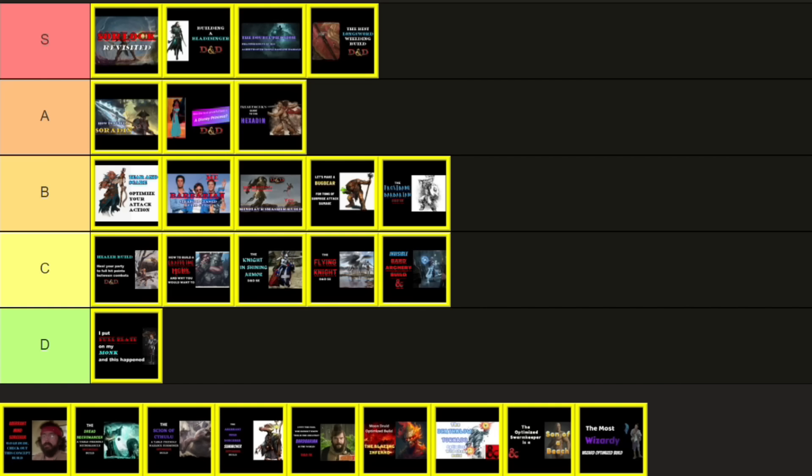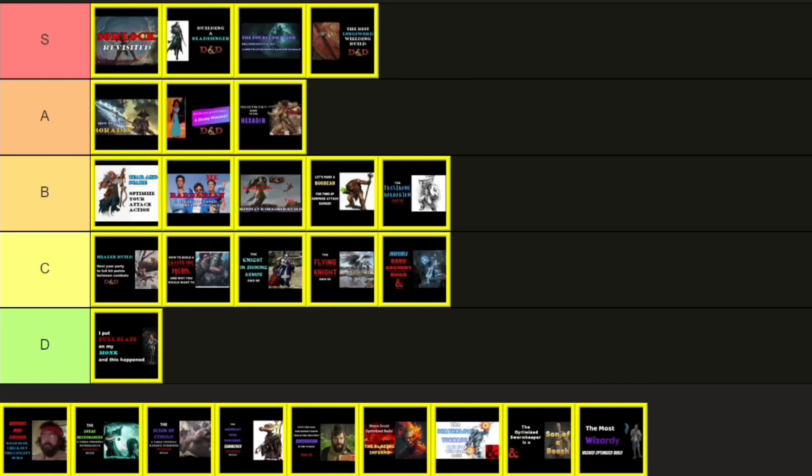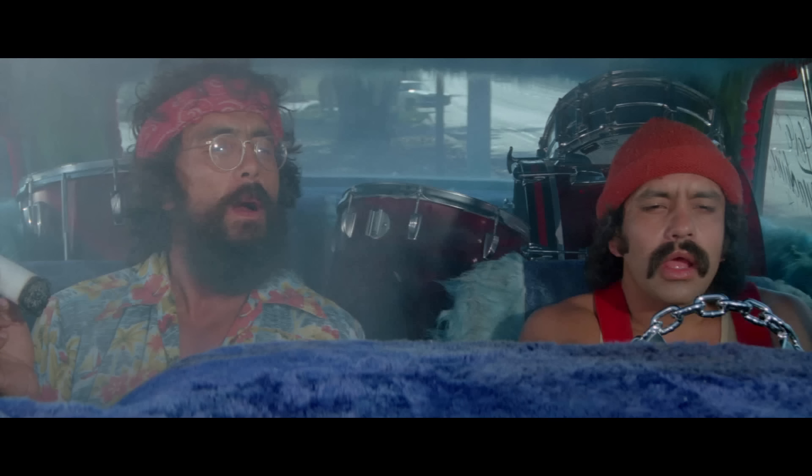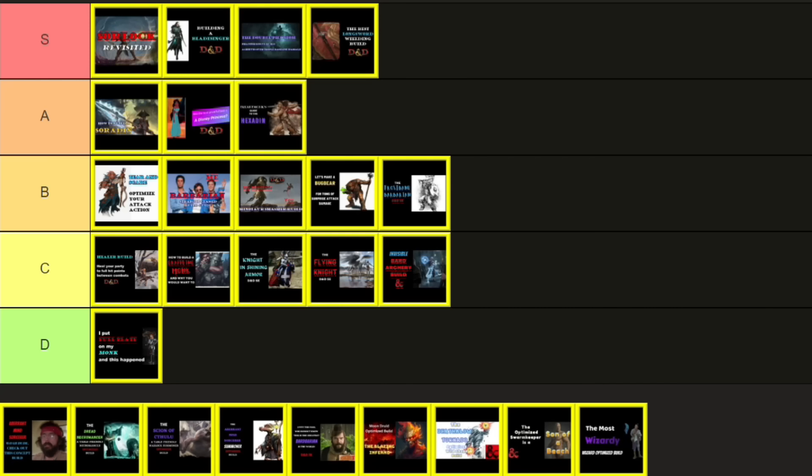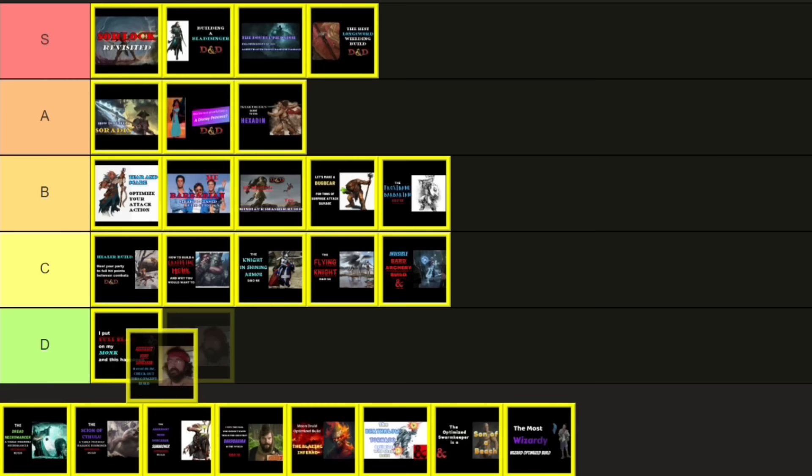My next build was kind of a collaboration. I was contacted by the Twisted Tentacle YouTube channel about a build challenge where we'd each make a character based around a herbalist who has discovered strange plants and fungi. My mind immediately went to a concept I need to be careful talking about on YouTube — I know of a strange plant you can smoke, and Cheech and Chong really created a subculture around it, so I made a character based on Tommy Chong. It was an Aberrant Mind Sorcerer, because of mind-altering substances, with a Peace Cleric dip for the hippie vibe. A lot of my viewers didn't know who Cheech and Chong were — maybe I should have had the character be based on Seth Rogen instead. Views were in the mid-30,000 range; it's more of a fun comedic take than a seriously optimized build — C tier, no argument.